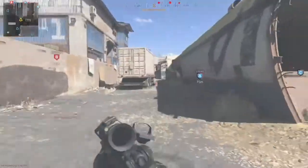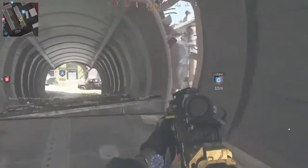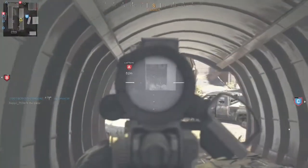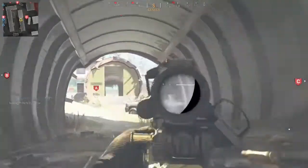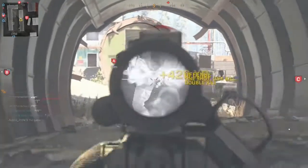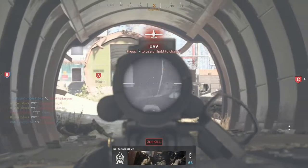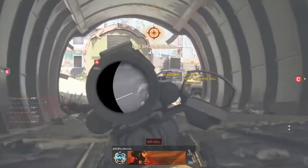Assist your team at Charlie. Securing Bravo. Hostiles have Alpha. We've got a UAV on station. Ready to fire. We're reloading.